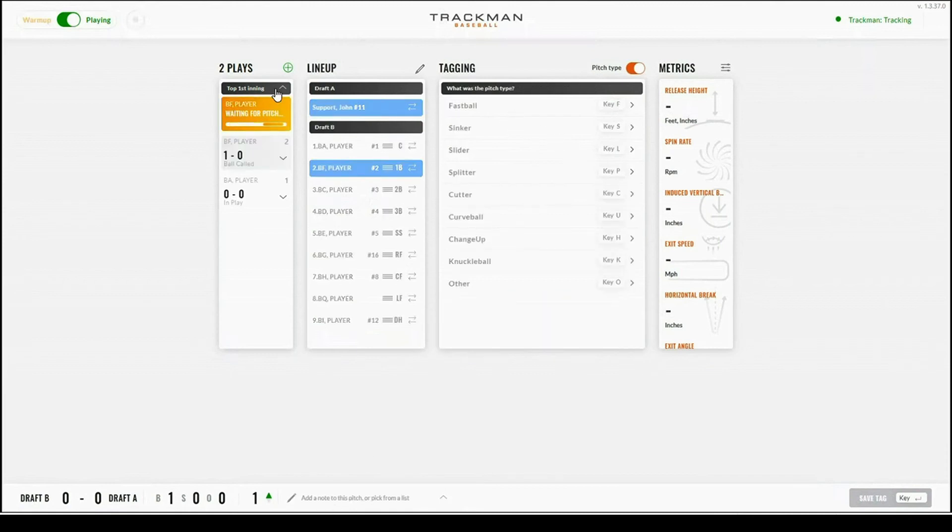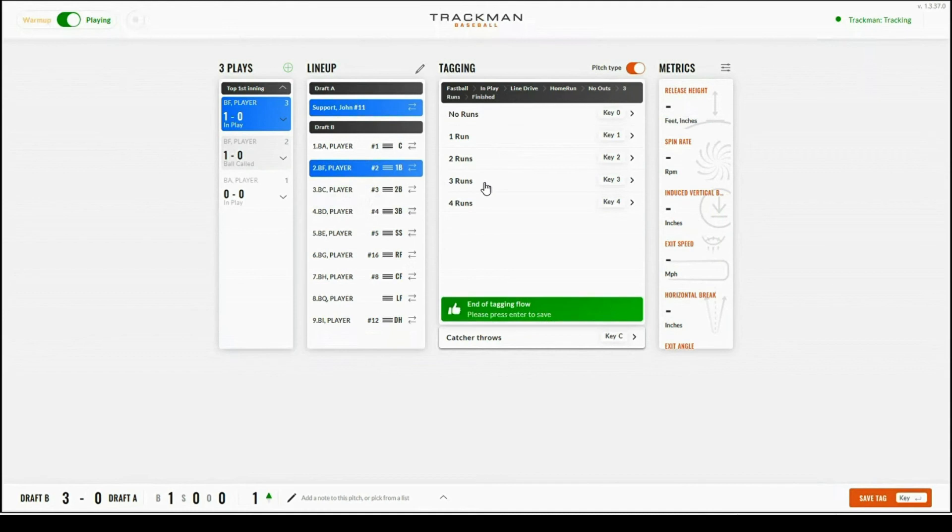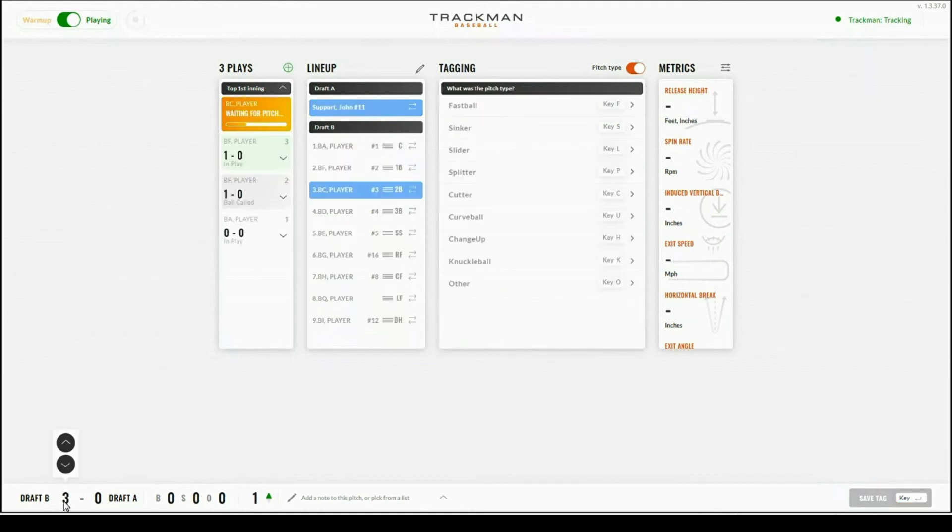For a play with a home run — for example, a fastball hit as a line drive home run — with two runners on base, that's going to be three runs scored. Once you select three runs and hit enter, three runs will be added to the score in the bottom left hand corner.